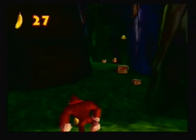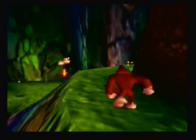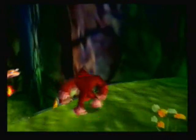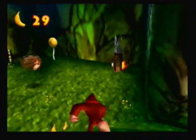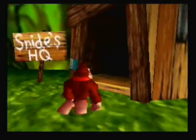Grab those crates if you ever need to restore your ammo for your coconut shooter or whatever shooter you may have, because the weapons actually vary from Kong to Kong. Over here we have another building that we'll be seeing in pretty much the majority of the levels — Snide's HQ.